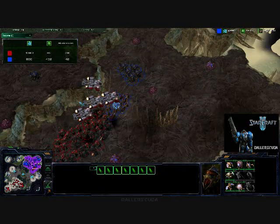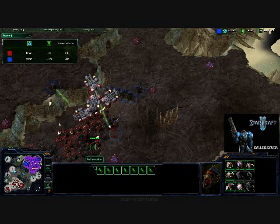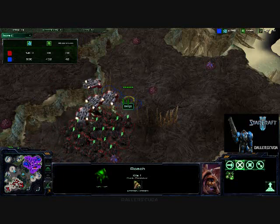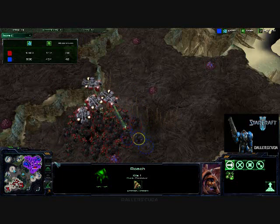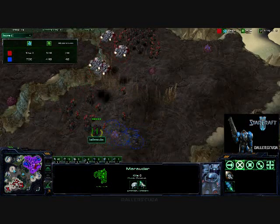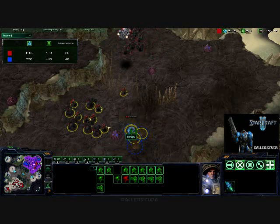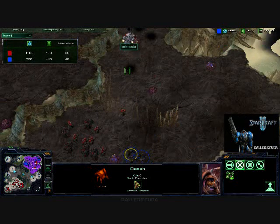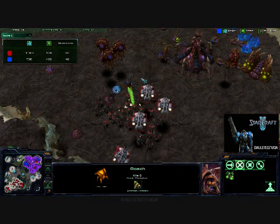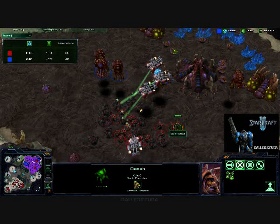Here comes the first engagement. The zerglings really stand no chance — they can't get a good surround. These four roaches will go down pretty easy. There was a fifth coming in and they do burrow. I do keep some of my army here, but he got burrow back before I could destroy him. I come over here and take out his expansion — really no chance for him anymore.